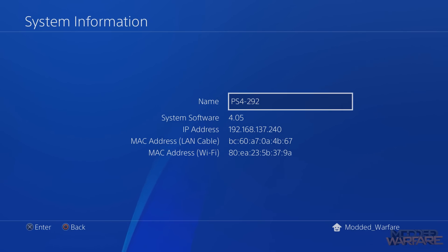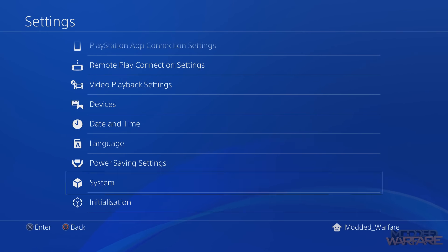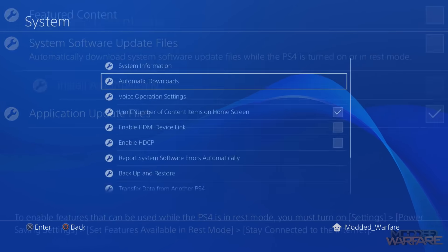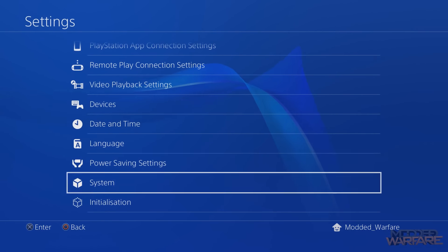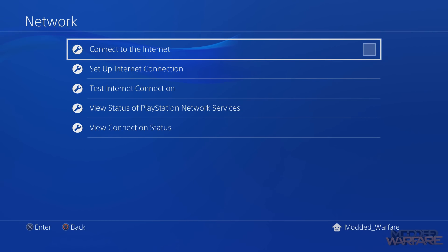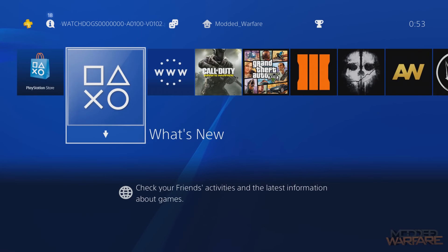As long as you are below firmware version 4.55 you'll be able to get the firmware installed. If you've updated past 4.55, unfortunately you'll have to wait for a newer jailbreak. Also head into Automatic Downloads and make sure 'System Software Update Files' is unchecked — very important, because that will prevent software updates from automatically being installed from PSN. You might also want to go into Network Settings and uncheck 'Connect to Internet' to 100% prevent accidentally downloading the latest firmware.